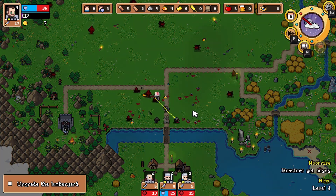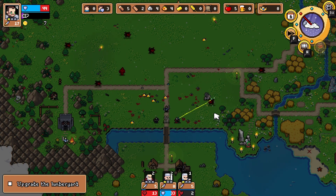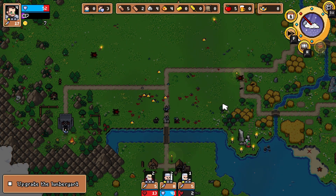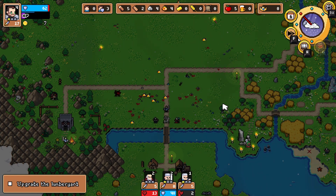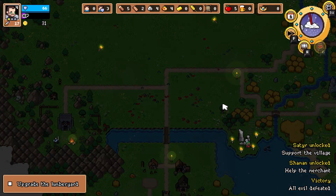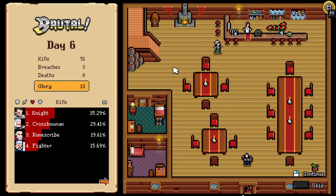There — it's definitely some breaches. As long as nobody dies, I guess. We're looking pretty good here, actually. Quite a bit of money out there — look at the crossbowman just swinging and missing. 31. Nice. Okay, we're off to 13 glory — it's coming quick now, baby.